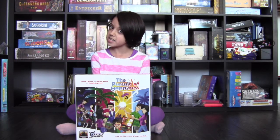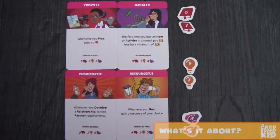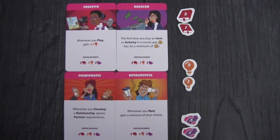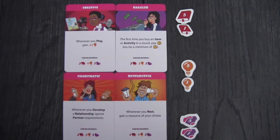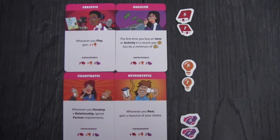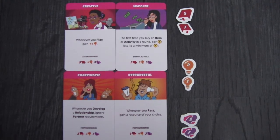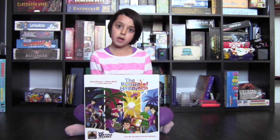Give yourself 90 minutes, and maybe more, when you're first learning how to play. You're going to start with a child trait, which changes the amount of knowledge, creativity, and influence tokens you start with. It has another ability that makes sense depending on the traits, and gives you bonuses during the game.